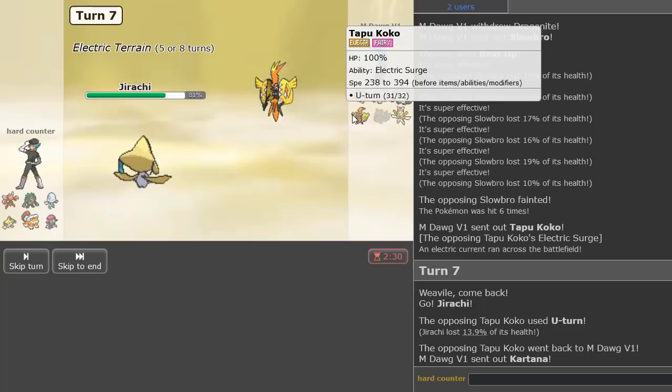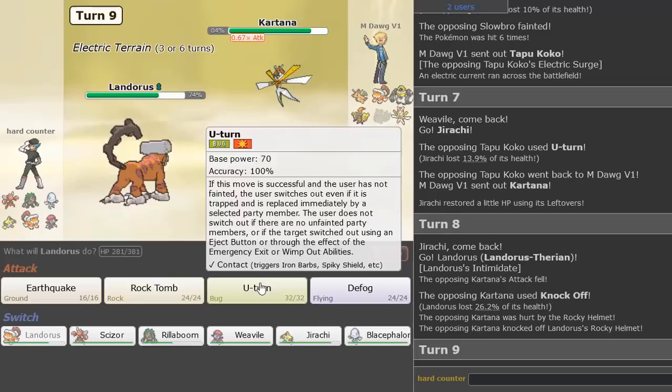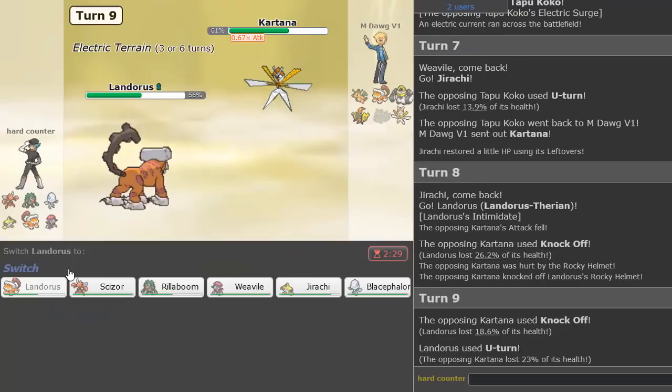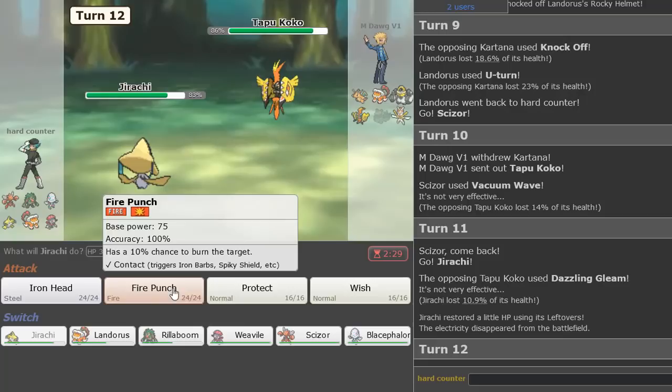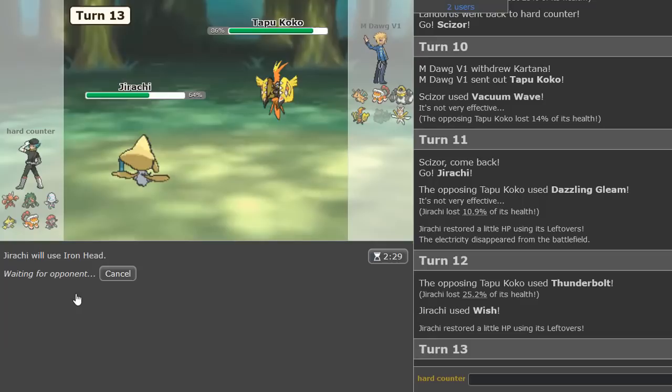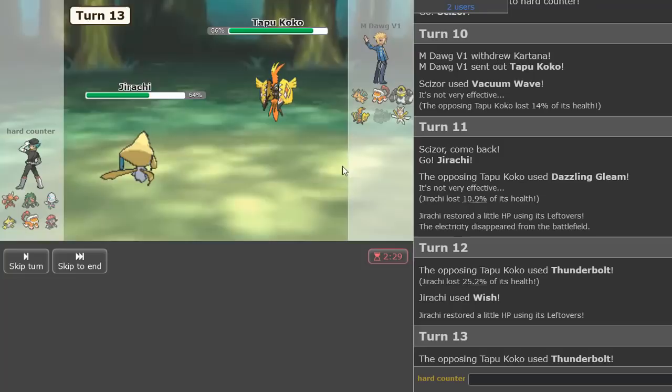Definitely what you love to see. So Kartana's in — I'm definitely going Landorus here and then U-Turning out, because we can U-Turn out and go Weavile every single time. Scizor, come through! No — he switched. He knows now. That's most unfortunate. But we can Wish, and I can Iron Head.